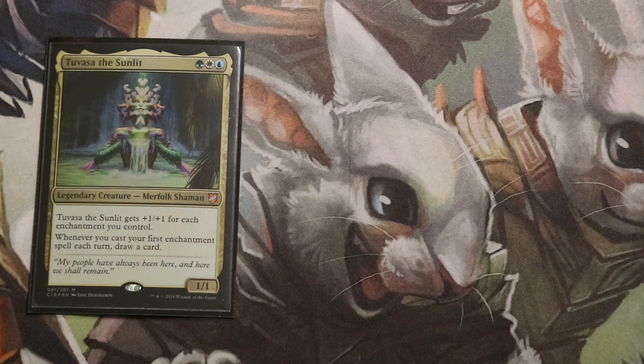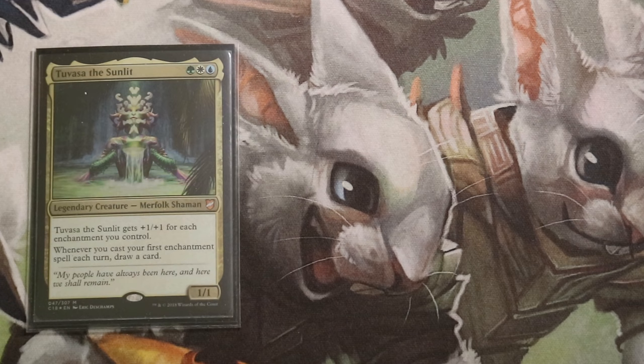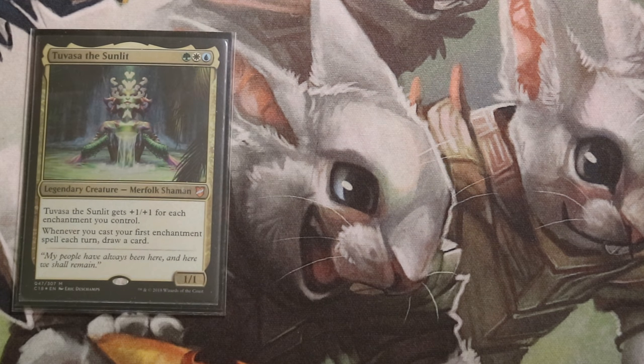Hi and welcome to a competitive EDH deck tech video about Tuvasa the Sunlit, an enchantress stacks build. This Bant enchantress will draw you a card when you cast your first enchantment spell each turn. It will also grow bigger — this Merfolk Shaman gets +1/+1 for each enchantment you control, meaning this deck will always turn into a Voltron deck regardless of what enchantments you choose to include.